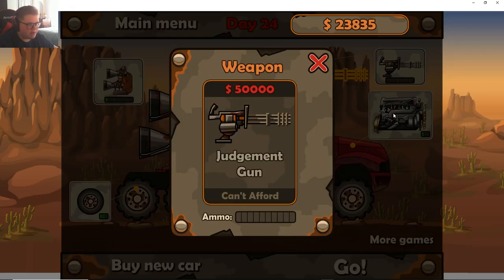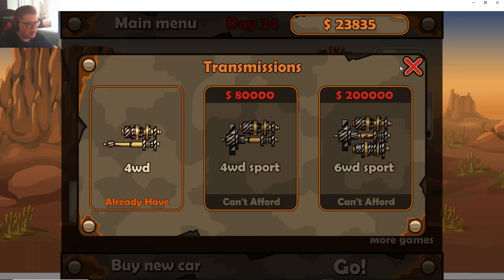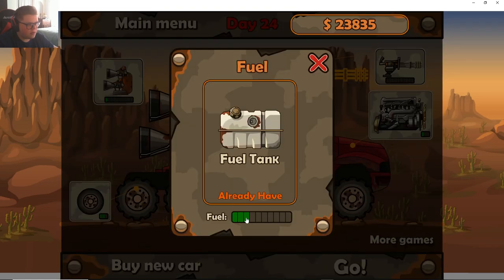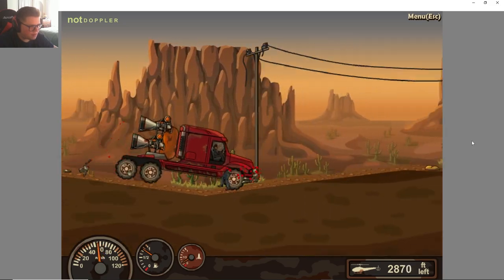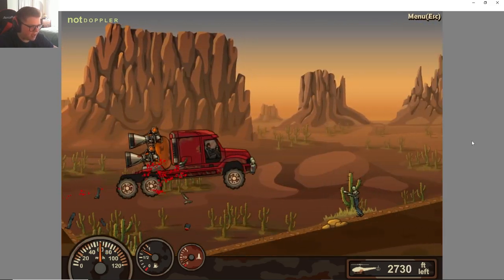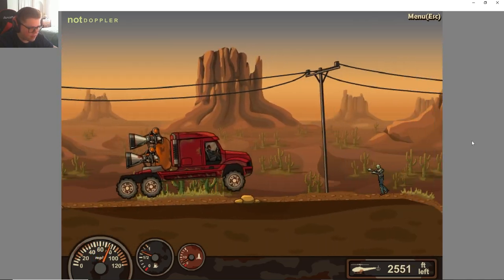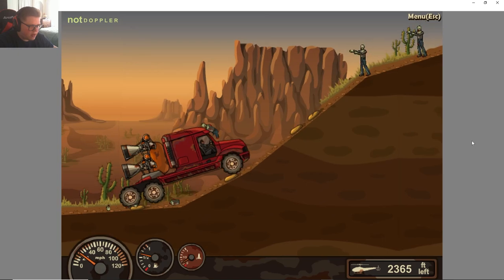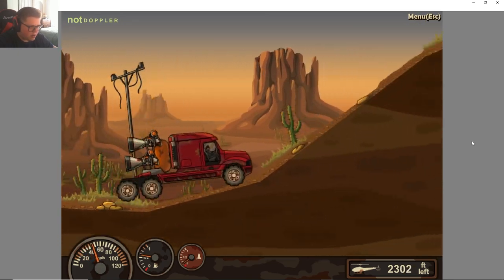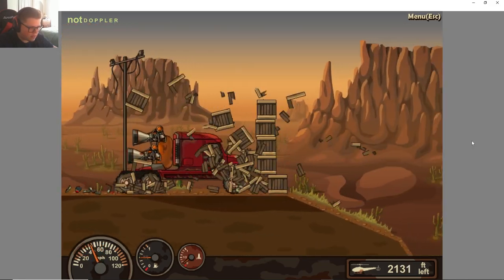The gun is 50, the engine is 150 — let's get that engine for 150,000, that doesn't seem that expensive. Now we have the propellant too, so that'll help if we get into something bad. I needed a little boost there because we slowed down quite a bit.